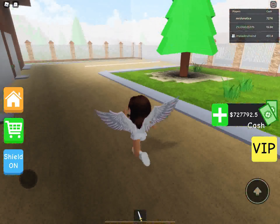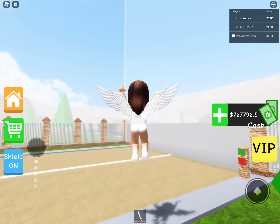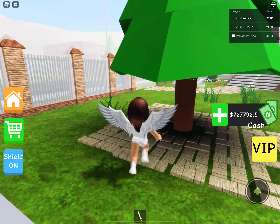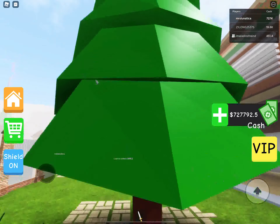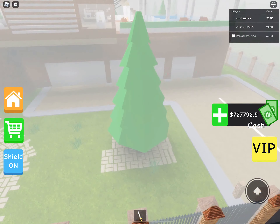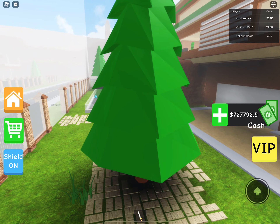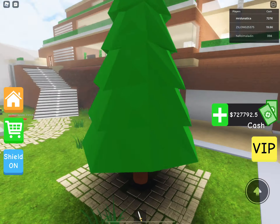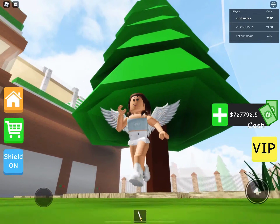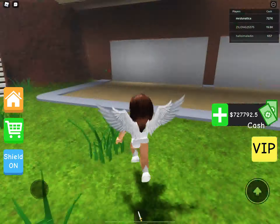Over here is the driveway, so the car comes from here to there. And this tree — I really like this tree because you can hide in it if you're playing hide and seek. Literally no one will find you.